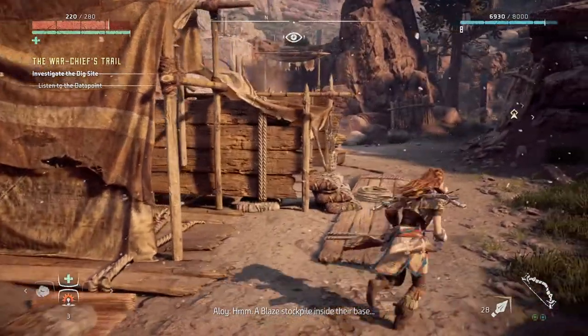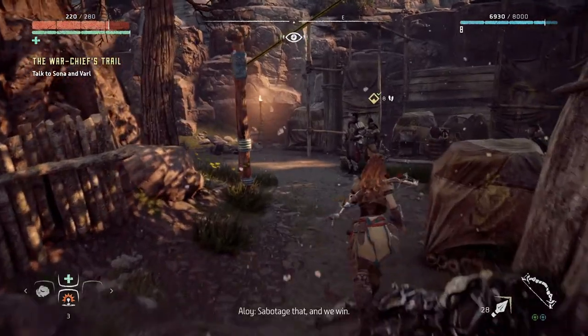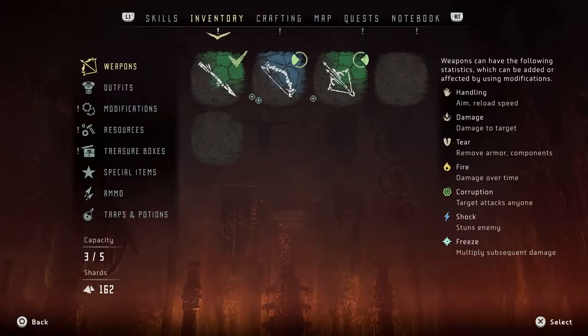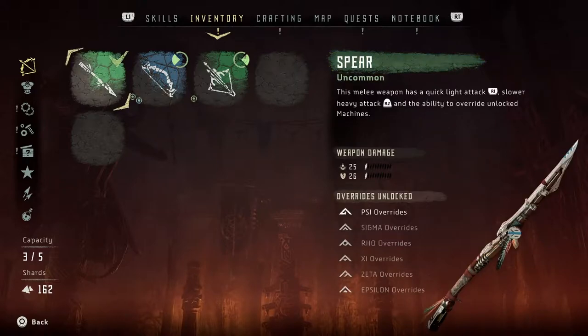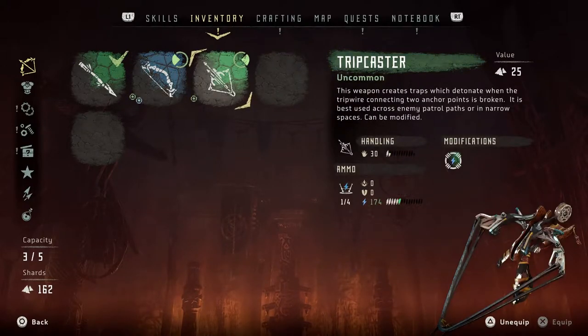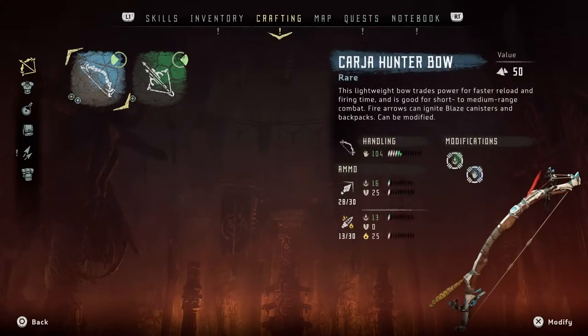Eclipsed blaze stockpile inside their base - sabotage that and we win. That's a good idea. I do want to see something though - my bow. Can I no longer upgrade it? Unequipped - I do want to keep it equipped though.